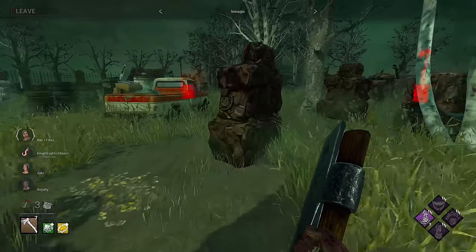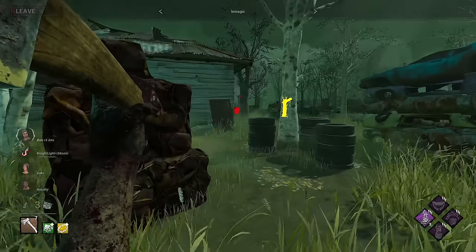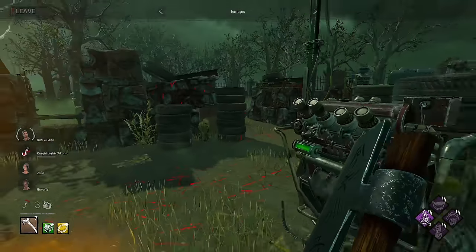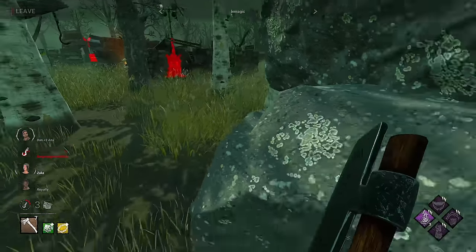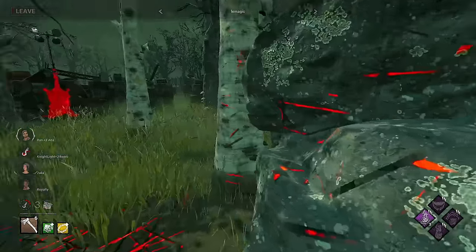We're still at five gens. The way LaMagic is playing shows he absolutely believes in the chase potential of this killer. He's pretty happy to just float around the hook and predicts that Nightlight has been left for dead. He comes good on that prediction — Nightlight dead on second hook. Taking chase with Zach out on the rock, throws the hatchet, misses.